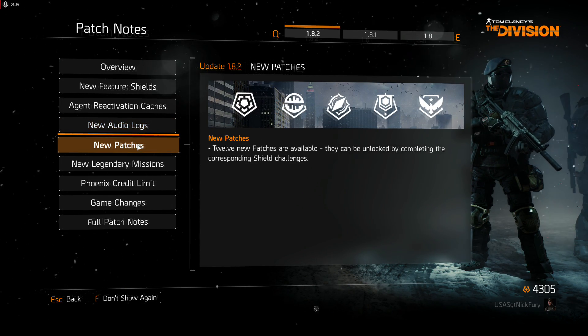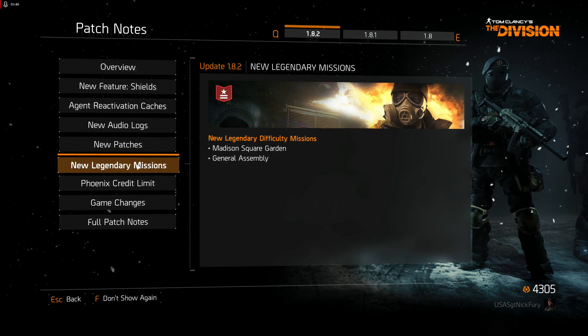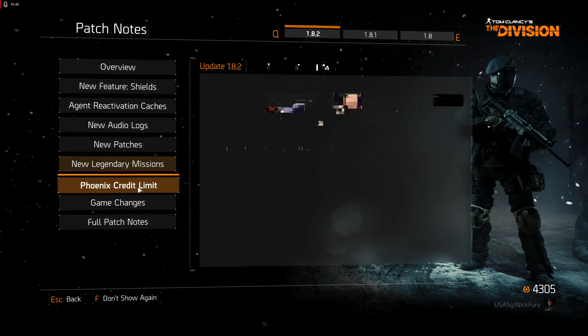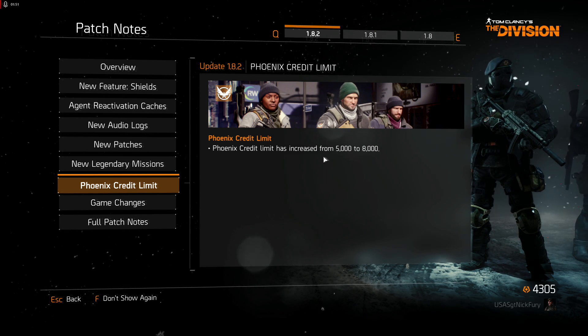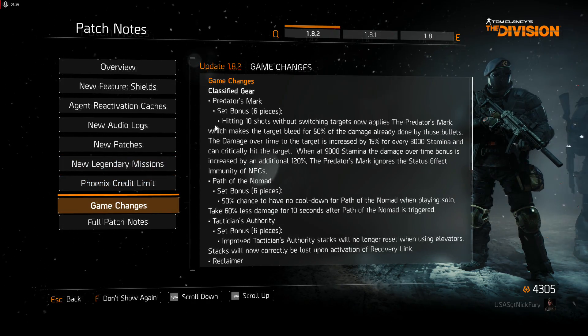There are 12 new patches, new legendary missions — we're probably going to do Madison Square Garden today and General Assembly maybe. The Phoenix Credit limit has been raised from 5,000 to 8,000, which is great, although now it'll just tell me when I have 8,000 Phoenix Credits that I need to go spend them on nothing.